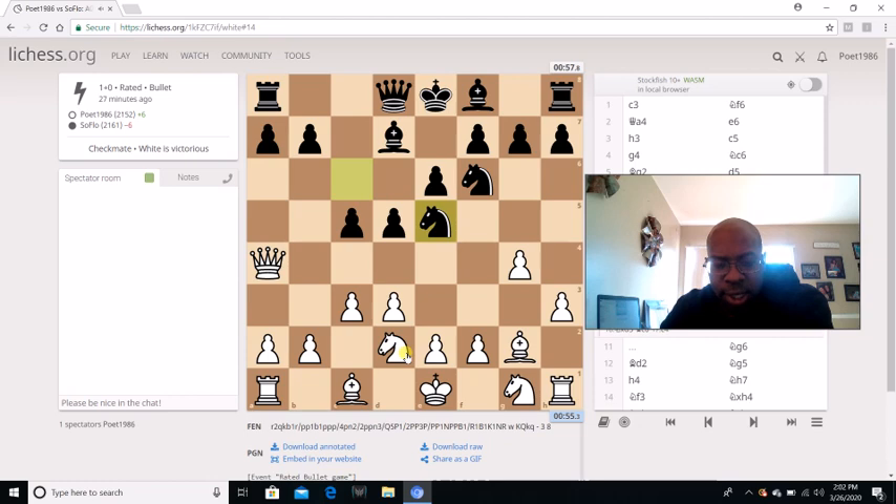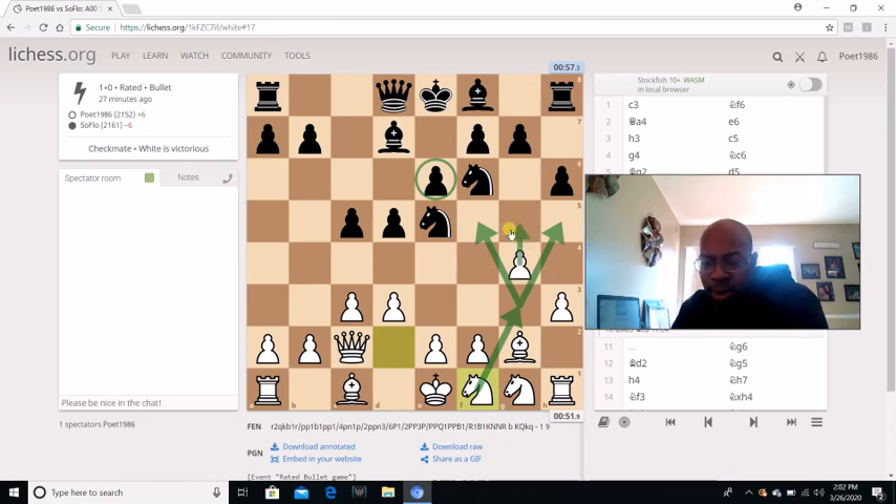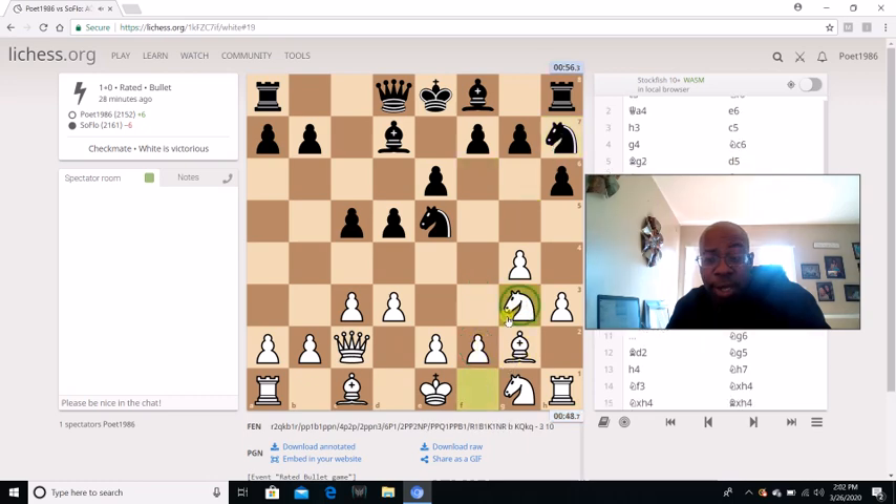He goes knight E5, which doesn't matter. Queen C2. H6 is played, I go knight D to F1, getting ready to go through G3. Even though the G3 square is covered by the E6 pawn, I do have a knight H5 square as well. I want to potentially hit G5 and H4 too. Knight F to H7 — not sure what the whole purpose of knight G5 is. It's not like he could come right away because I do have F4. I just continue with my plan, playing knight G3.